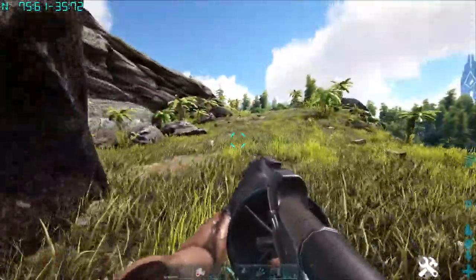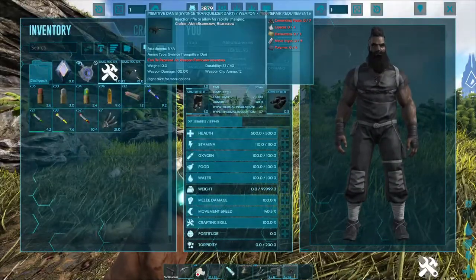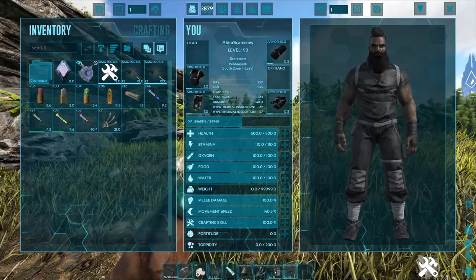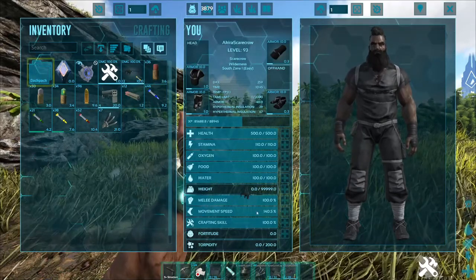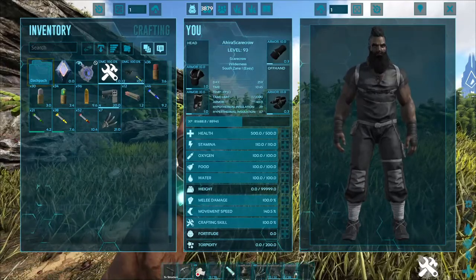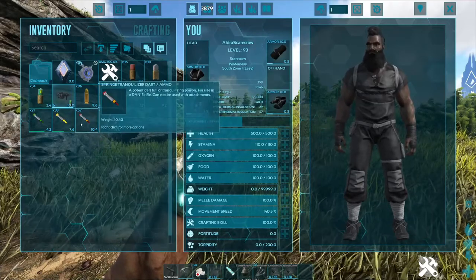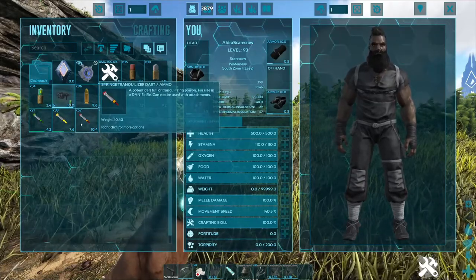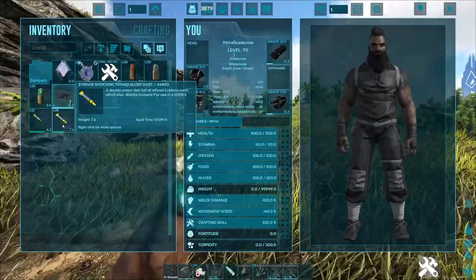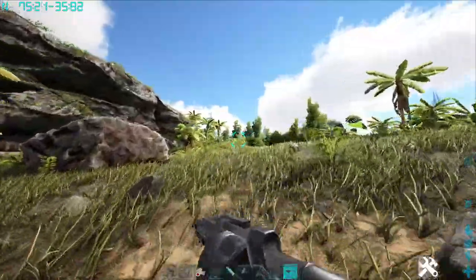The next weapon we're going to be testing is the DAN-13. It uses syringes for various effects. First, we're going to try the tranquilizing darts. The first one is the red syringe tranquilizer dart, which is weaker than the yellow one. The yellow one is the shocking tranquilizer dart, similar to the vanilla tranquilizer darts.